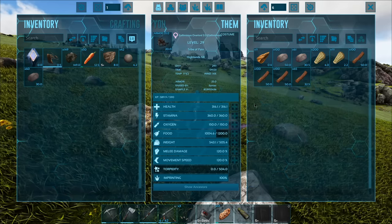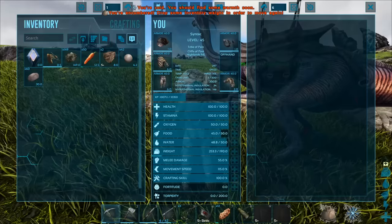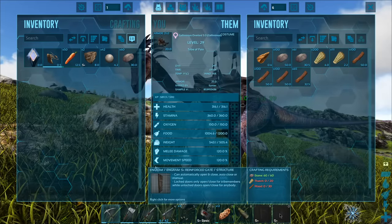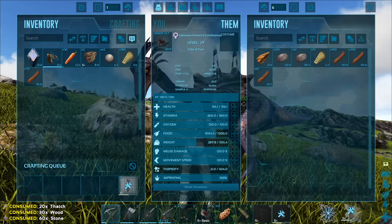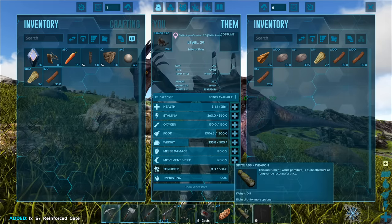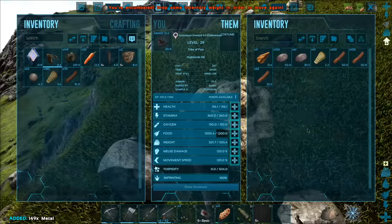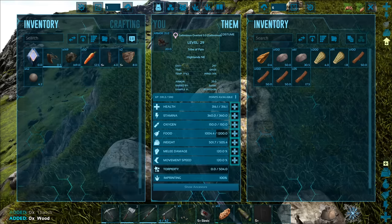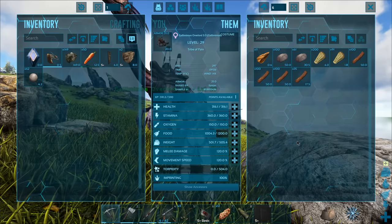Right now we're just out and about trying to get some gates crafted up, but unfortunately I'm completely weighed down. I might be able to make this gate right now - let me grab those things. I don't have enough stone on me just yet. I still can't really even move - I'm completely weighed down. We gotta drop some stuff.